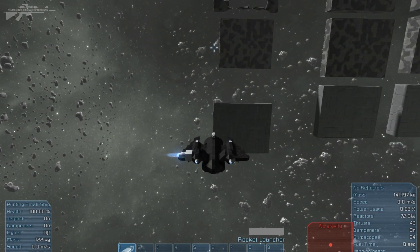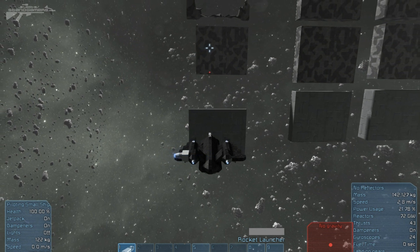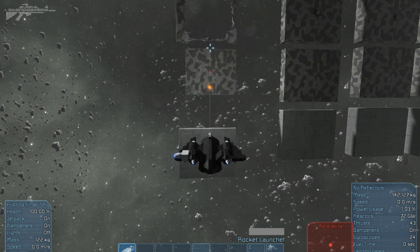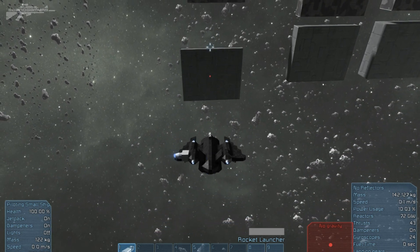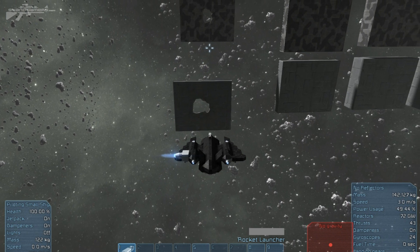Now we're going to try rockets against heavy armour and light armour and see what the difference is, then compare. First it is the heavy armour taking the rocket from the small ship. It's made a small crater. Going down to see — the crater is a little bit bigger on the actual lighter armour.